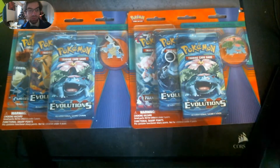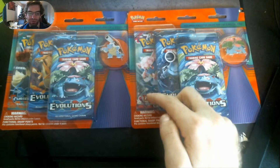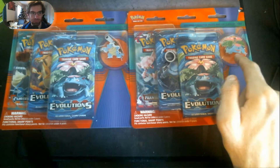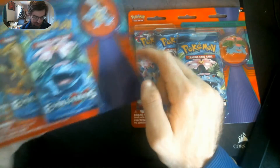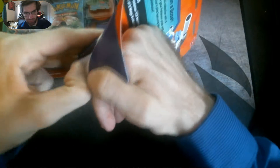Hey all, what's going on? Today we're going to be opening some Blister Packs from Evolutions. We've got the Venusaur one right here — pretty awesome pin — and we also got the Blastoise one. So let's open them all and then we'll open the packs and see which one's better.